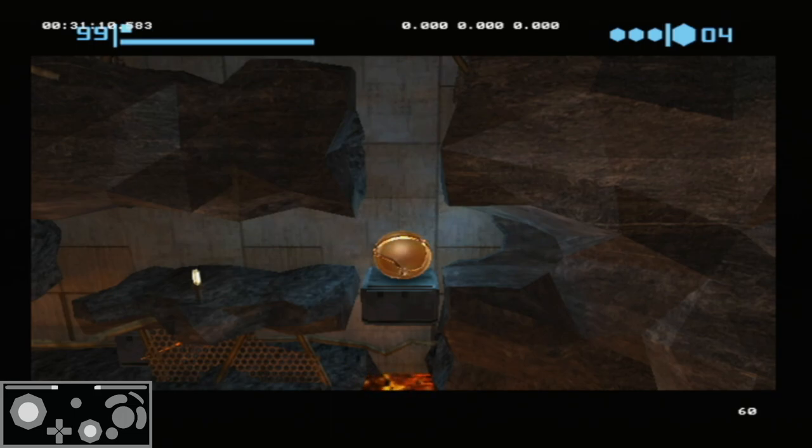But for this specific section, there's also another trick that you can use beyond just getting good at the timing, and that is that there are actually some decent visual indicators on each of these upward shafts that you can use in order to get your timing good enough that it should propel you up the full height.